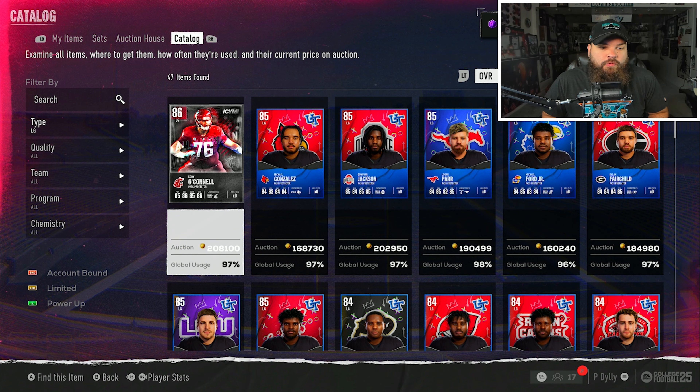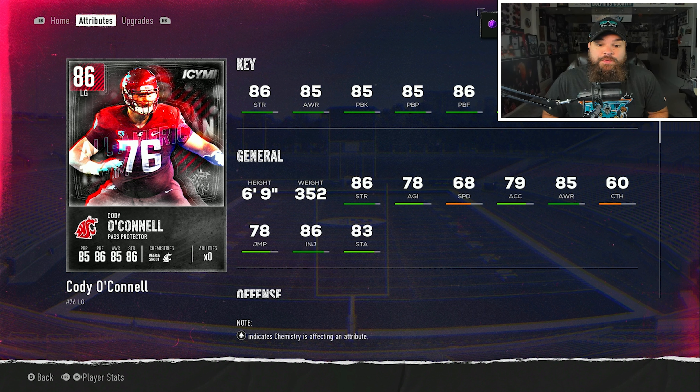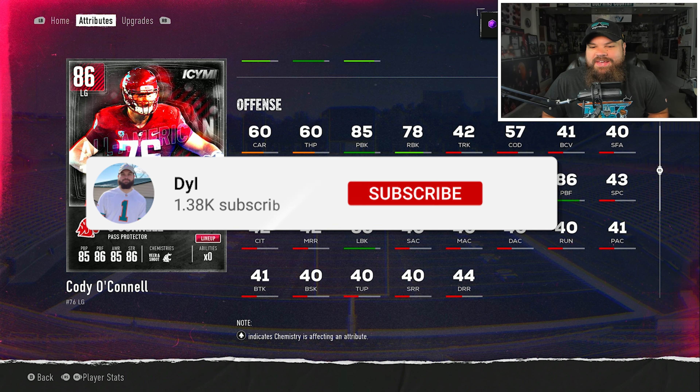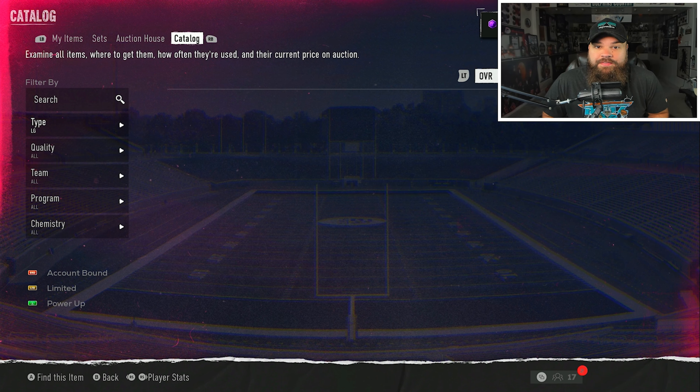For the pure pass protector at left guard, that's Cody O'Connell, 86 overall - six foot nine, 352 pounds, which is kind of crazy at left guard. He has 86 pass block finesse with 85 pass block power, the best balance of pass blocking stats out of the bunch. However, his 78 run block hurts him.